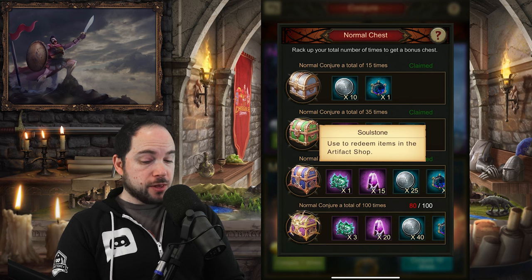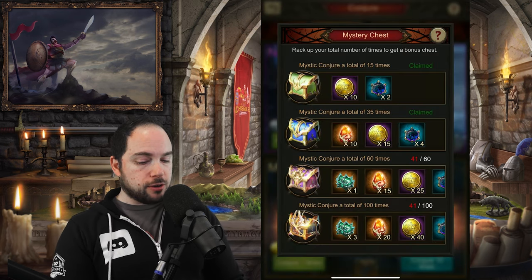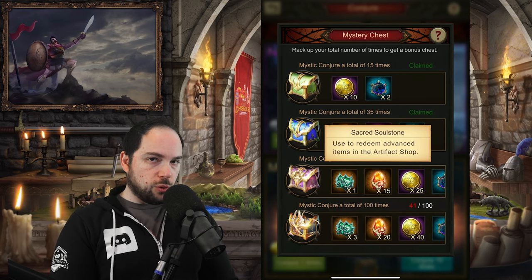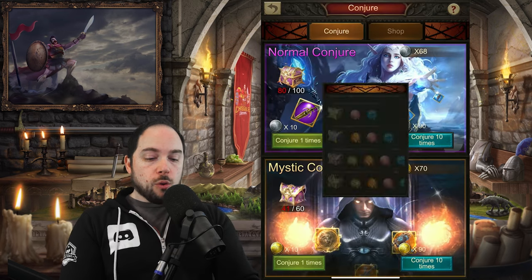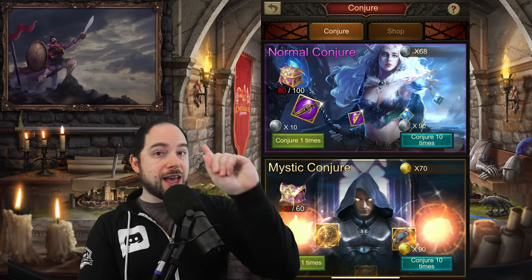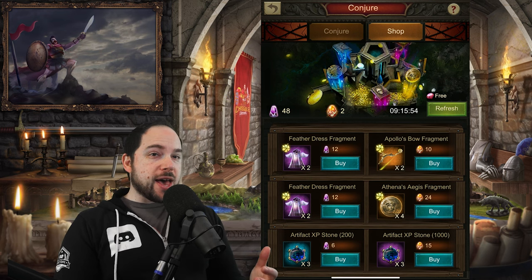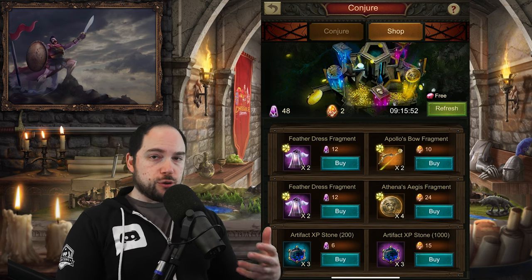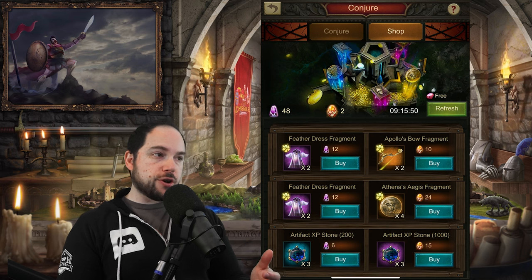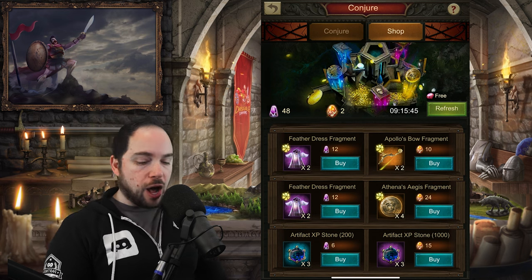Other items here, like the Soul Stone, and similarly in the Mystic Conjure section the Sacred Soul Stone — what are those used for? You may have noticed at the top of the screen there's a Conjure section and a Shop. If you make your way to the Shop, this is where you can start to spend those two currencies — the purple and orange stones — to just get whatever artifacts you want, as long as they happen to be in the Shop.